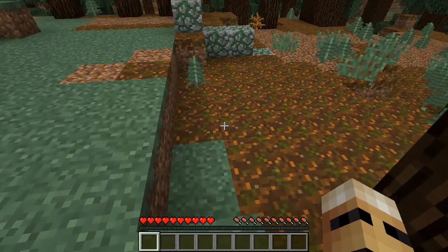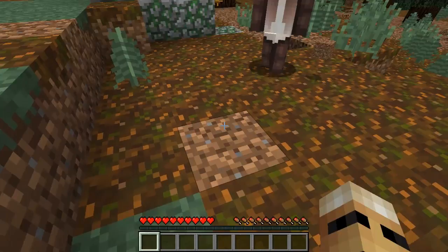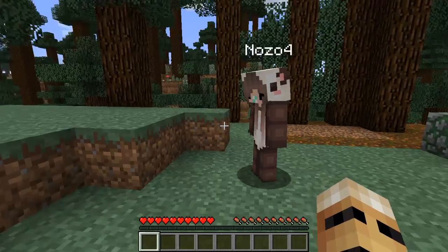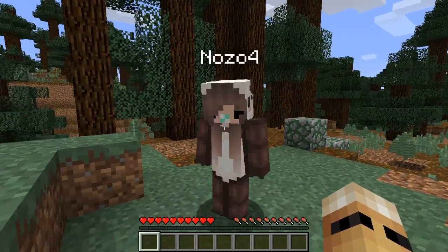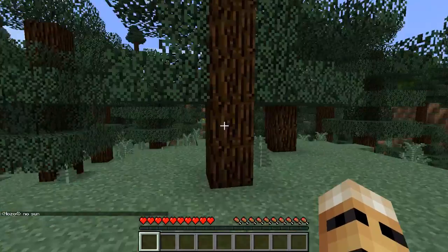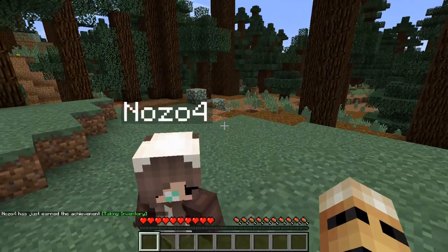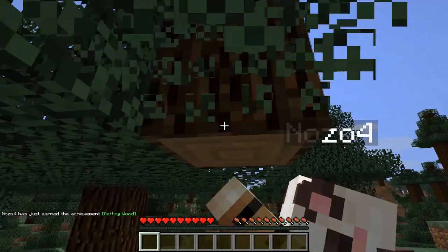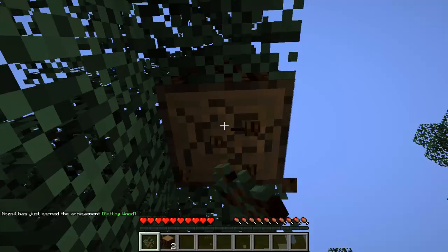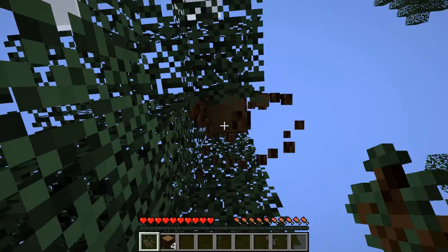I haven't really explored 1.10 before. I don't even know what this block is — there's a new dirt block. Looks like mud. We need to get things started before the sun goes down. I guess we'll start as every game of Minecraft starts, and that is by punching trees. We got a sapling as well. Looks like we have auto-jump here in Minecraft 1.10, and we also have shields that we can craft and use.